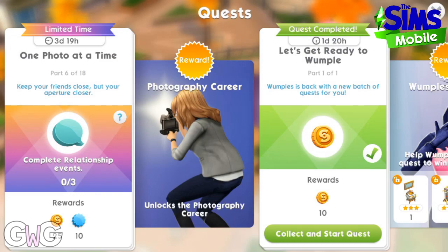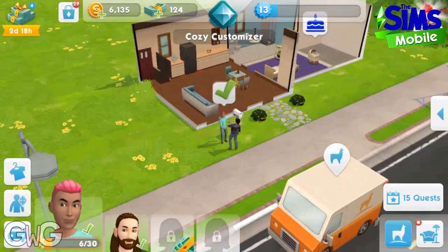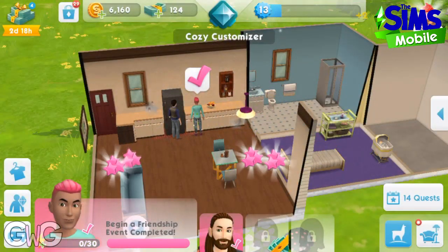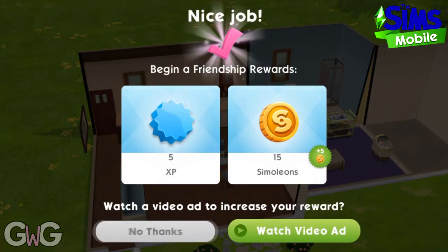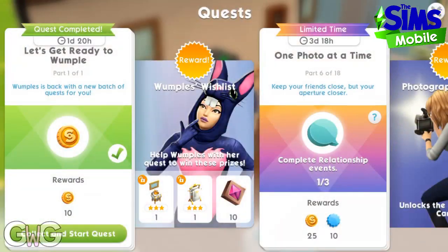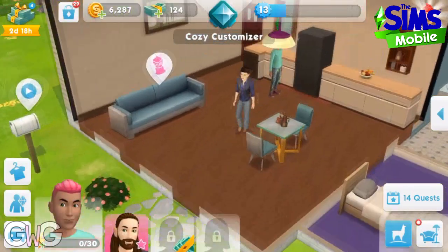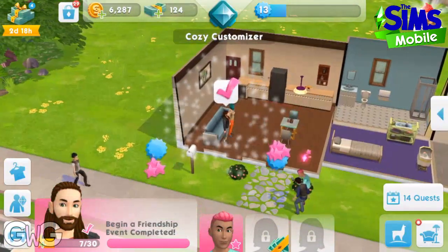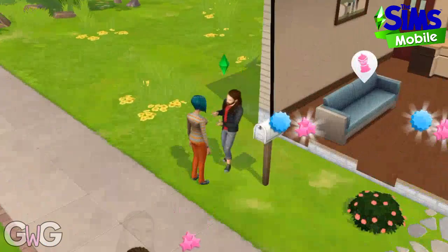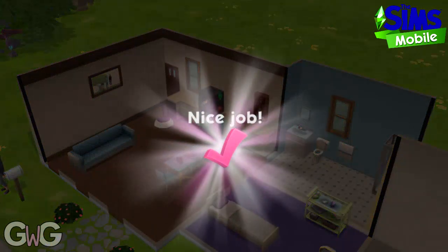Part six: complete free relationship events. The easiest relationship event to complete is the beginner friendship one, so that is all we're going to do — make a friendly introduction with a Sim and then select 'Beginner Friendship'. These events can be completed very quickly. When it comes up asking what story you want to tell, just click the X in the corner and then begin a friendship with them again. We're going to put two on at the same time and come back when they're complete. And that is the third relationship event complete.